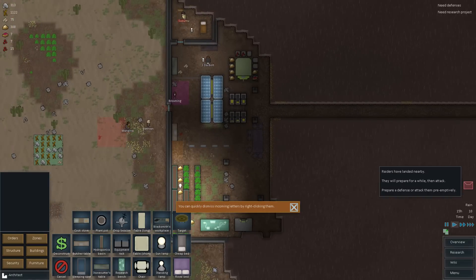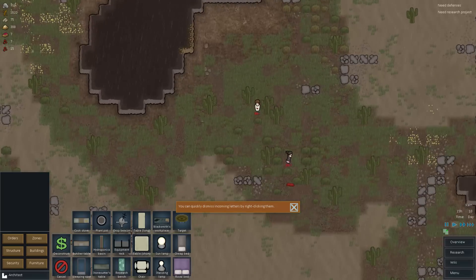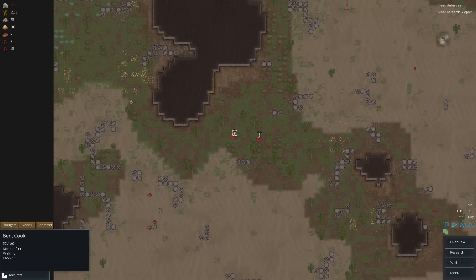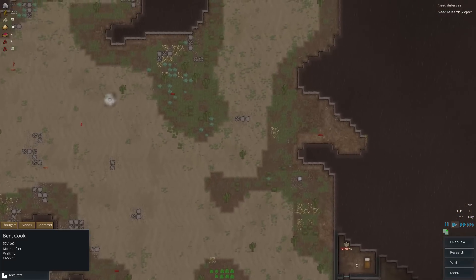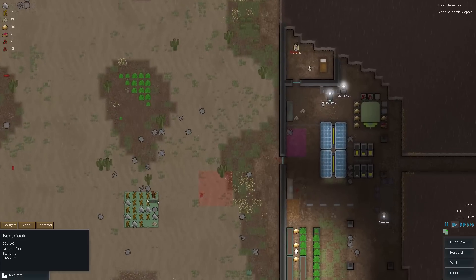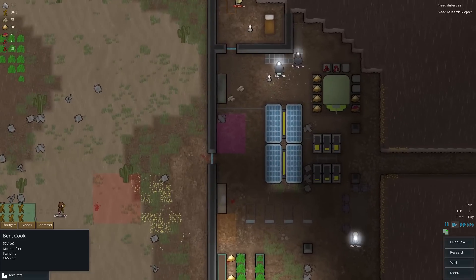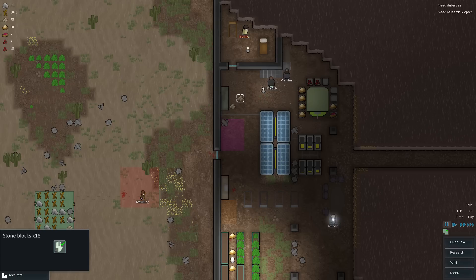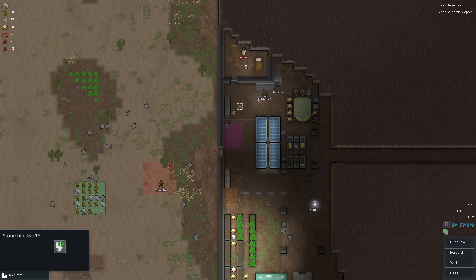Raiders are landing nearby — jump to location. Two raiders! We have Tail — I was trying to call her Tali, this is a Mass Effect reference — and we have Ben the Cook. How convenient, Ben! You would be really good right now because we could definitely use a cook. Our stones are getting built but we have no place to haul them to just yet. We need to set up a warehouse room as well, but this will get done soon enough.